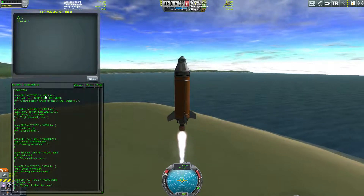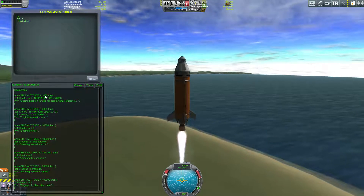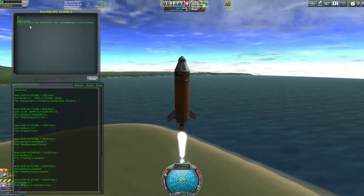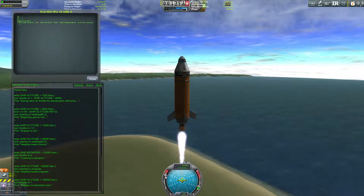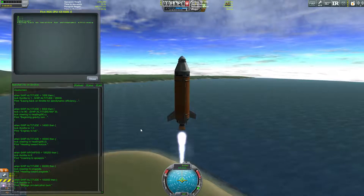Our next command happens at an altitude of 1,000. Start to ease back on the throttle, as we can see there. And it's very subtle at first.